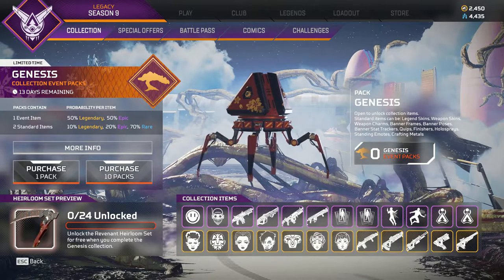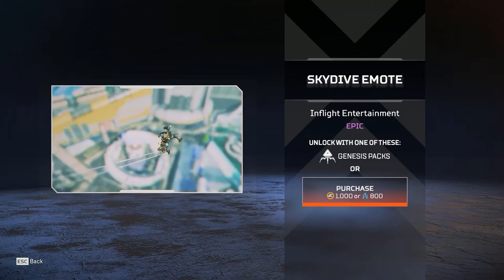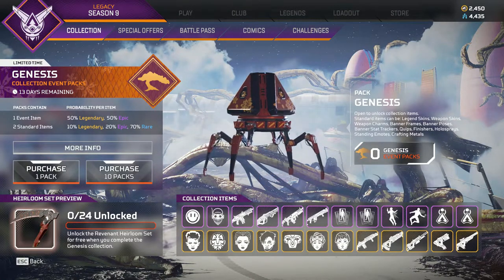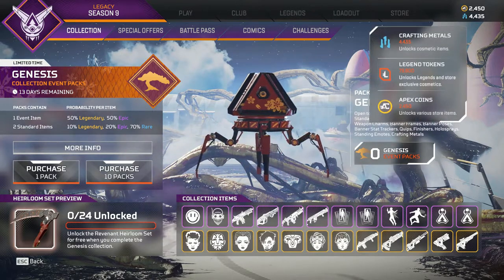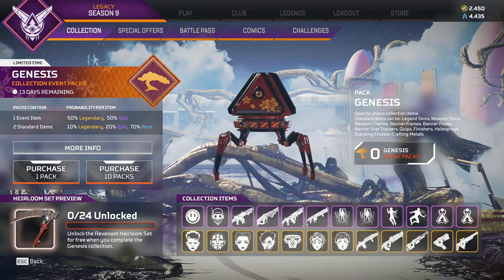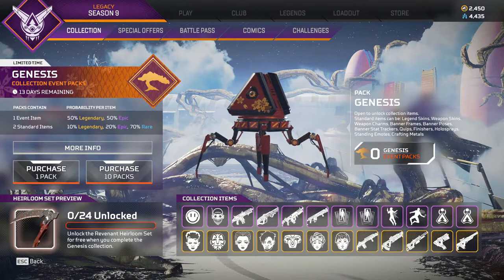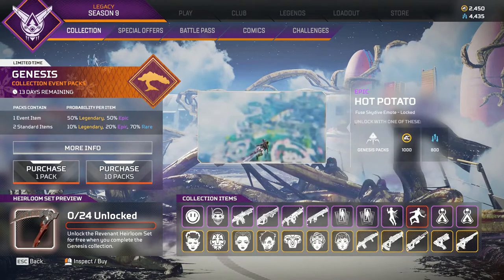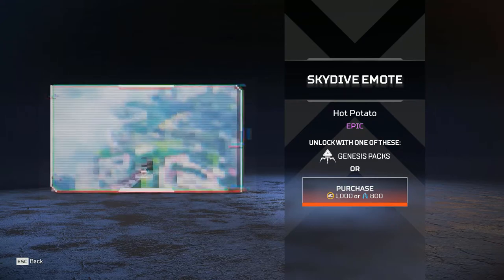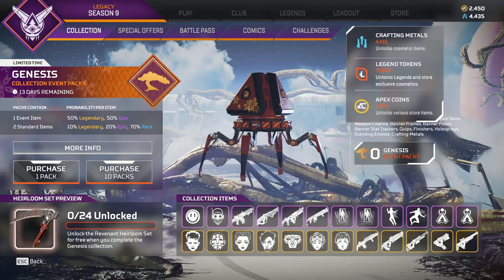We have skydiving emotes! I live for skydiving emotes. I might have to pick this up. Usually in these events I pick up the skydive emotes — I have a lot of crafting medals so I can definitely afford one or two. I usually look at how often I play the character and how much I like the animation. The Valkyrie one — I play a decent chunk of Valkyrie and I do like the skydiving emote, so I'm probably picking that one up. This one's Fuse — I'll probably have to pick that up as well, but if I have to choose, I'm going with Valkyrie.